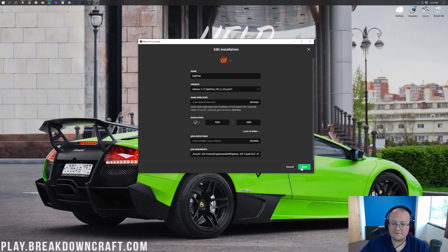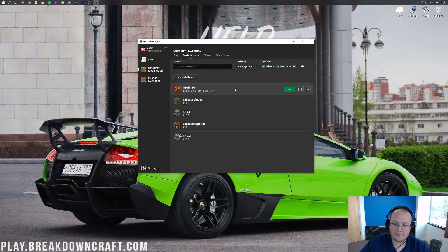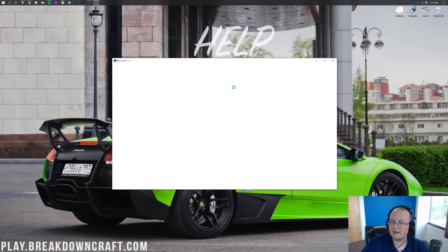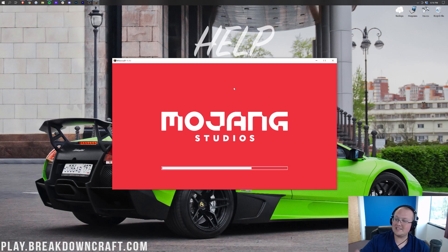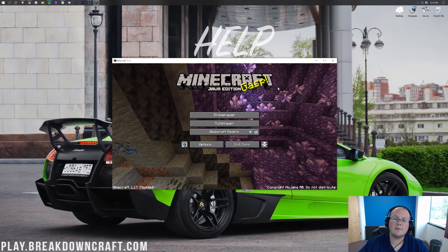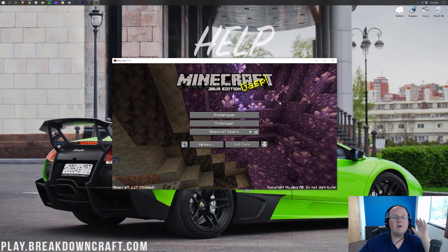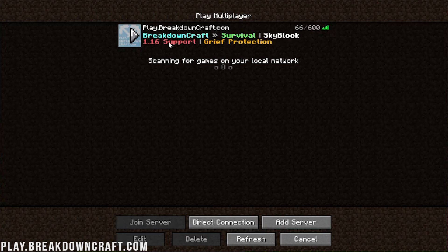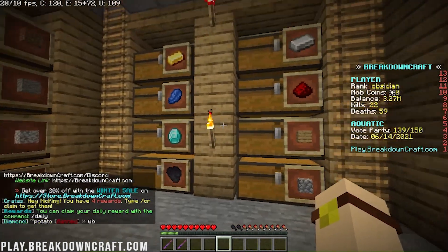Let's click the green Save button and then click Play on the OptiFine profile. It's going to launch right up — you may have to click what you want to play and then click Play again. Here we are on the Minecraft main menu, and before we jump into configuring OptiFine, I want to get a before FPS reading. We're going to go into multiplayer and jump on play.breakdowncraft.com to get our baseline FPS.